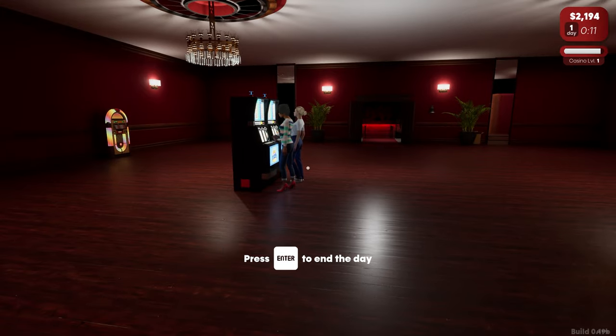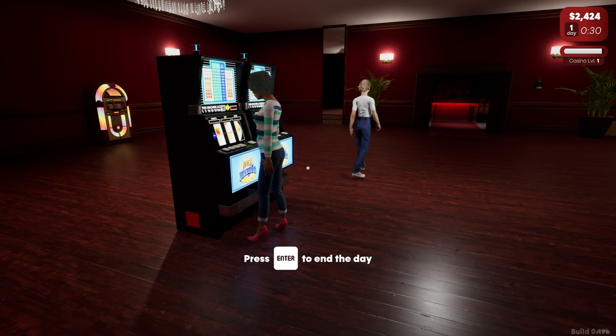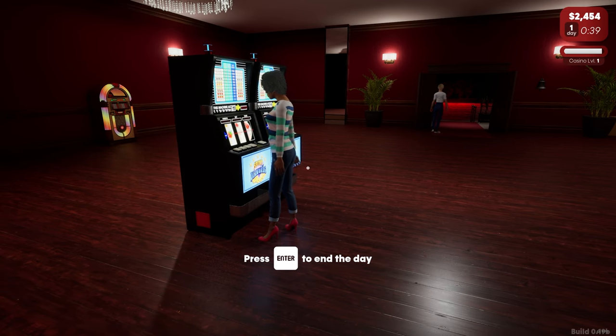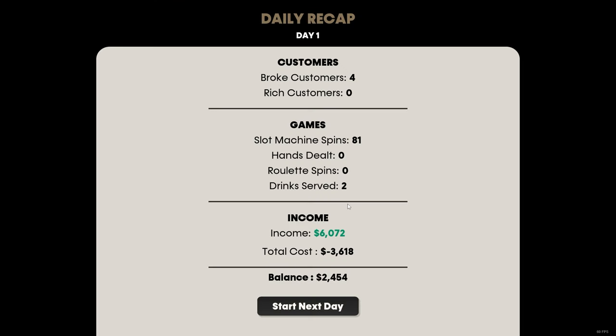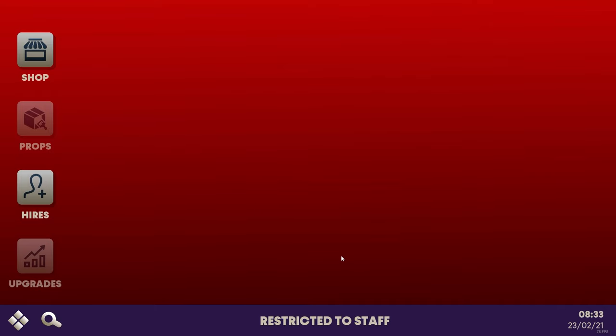We can end the day now or allow them to keep playing. We're almost at casino level one — it feels like we should let them keep going. I think we just buy a whole load of slot machines for day two, like nine of them — was it $900 each? They're all done. It's the end of the day. Broke customers. We had four customers who came in and spent money they didn't have, only served two drinks, and made two and a half grand effectively. That was the end of day one — we're into day two.